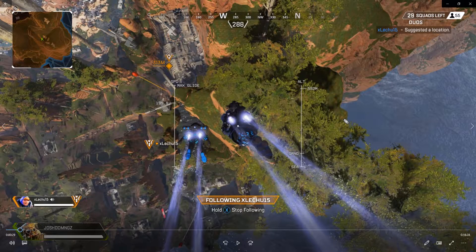So in this gameplay, I'm going to show you guys the tips and tricks on how to win in duos. I'm using a Bloodhound teaming up with a Watson — particularly this Watson is very aggressive. We have some great encounters, but I'm going to go over the gameplay and give you guys some tips.